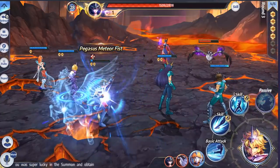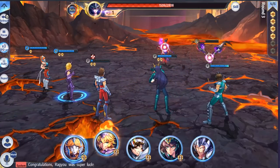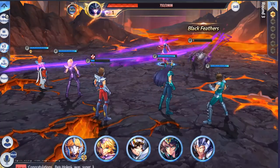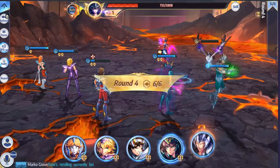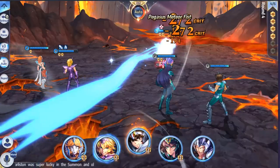Characters also have link abilities. Based on the universe these characters come from, they have connections to each other. If two characters have a connection, they have a link — which means when one character attacks, the other will link along and do an attack with them, which is pretty nice.